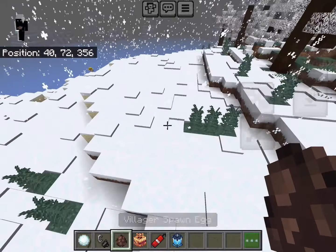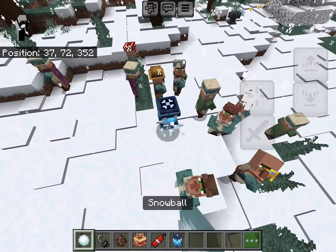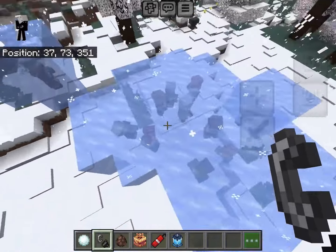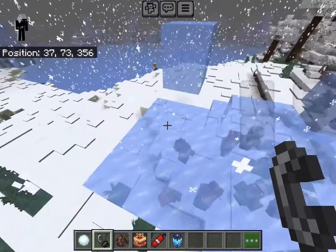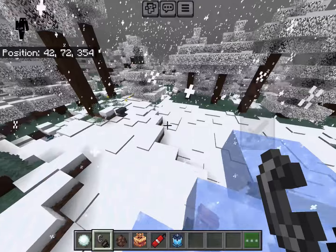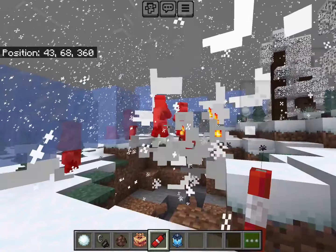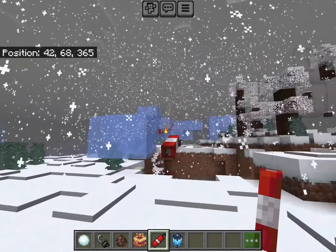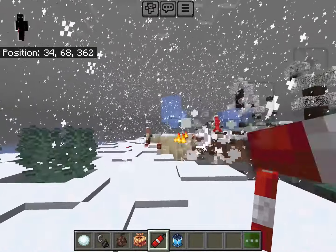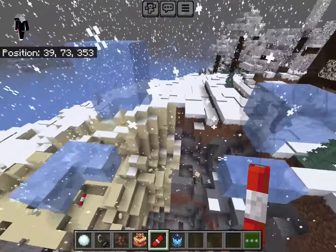Next is the Polar TNT — when you use it, it actually freezes every single mob in the vicinity, which is pretty overpowered. Then we have the Throwable TNT — these are just throwable TNTs that take a set time to explode, but they're pretty broken because you can just spam them and create a massive crater. Anyway, that is the TNT Mod — one of my favorites.